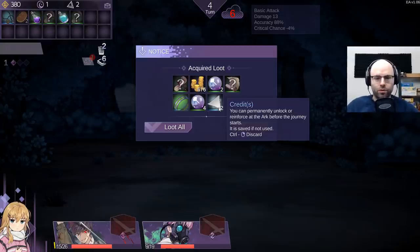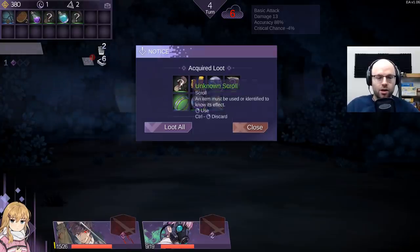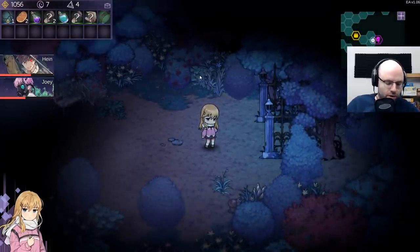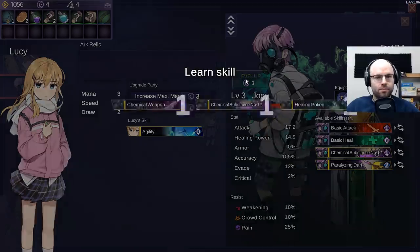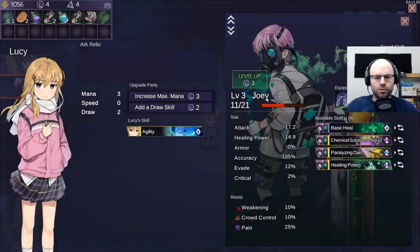Credits. You can permanently unlock a reinforce of the arc before the journey starts - it is saved if not used. A hunter's ring - sounds fantastic. Unknown scrolls, gold, and some soul stones as well. So we will level up again - why not? Give me another healing potion. I guess you only get one on that level.